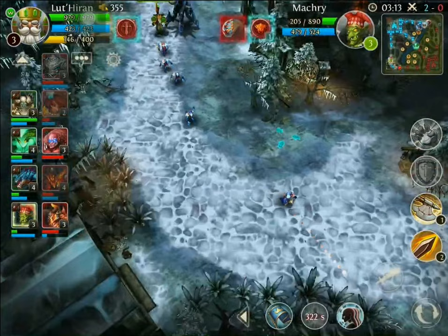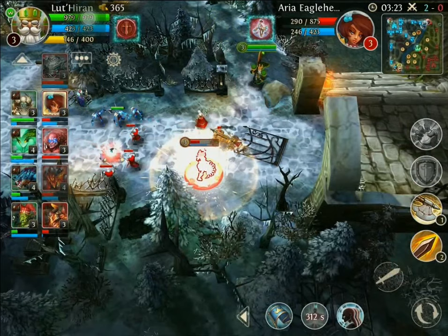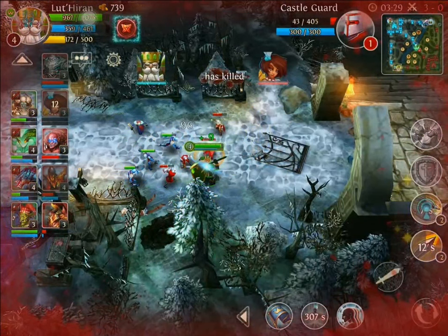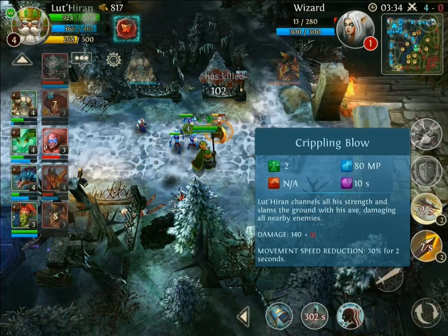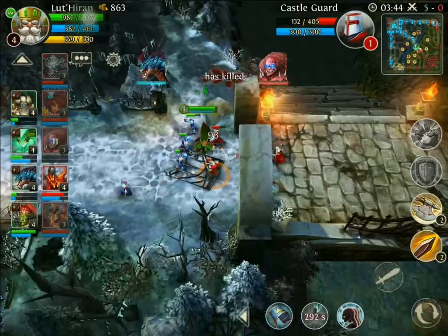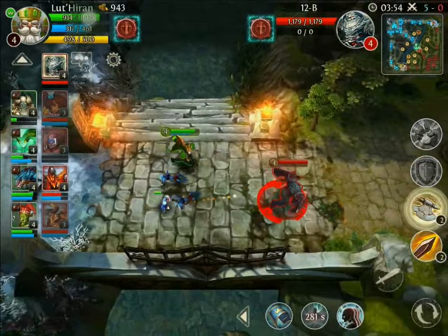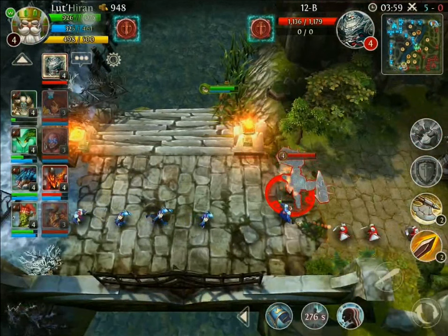Here's Aria — I'm gonna cross over because I want to kill this girl bad. I'm gonna rush in and pound: rush, pound, boom. As you saw when I did that Crippling Blow, that 30% slow allowed me to keep her close to me, and that's what really benefited me to get that kill. This other guy isn't gonna really be able to contest so I'm just gonna come up and keep kiting him away.